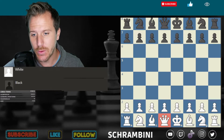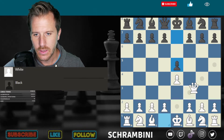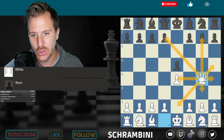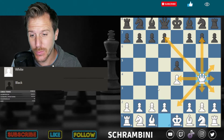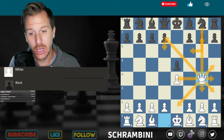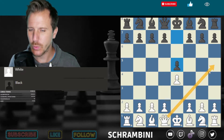Then we have the queen — the most powerful piece on the board. Once the queen goes out, the queen can move in all directions as long as she can look, and also diagonally. That's why the queen is so powerful — these are all potential squares from the queen. Although in the beginning of the game, you should not put the queen out because the knights and the bishops will give the queen a lot of trouble. So the queen is the most powerful piece on the board, but don't bring the queen out too early.